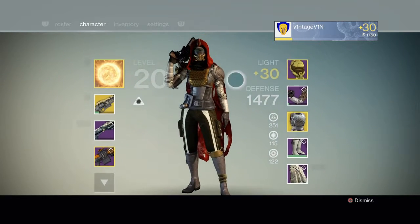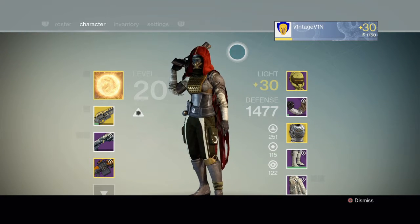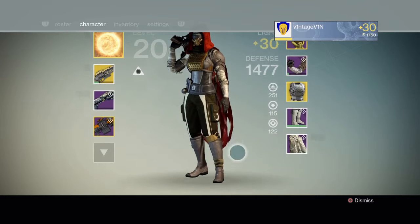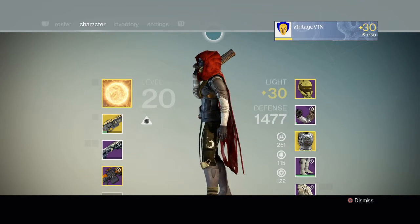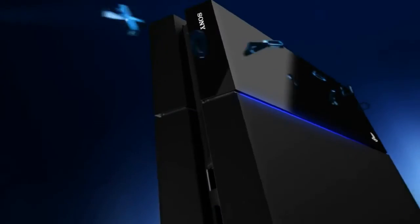So yeah, I went into this raid as a level 29 and came out at 30. I'm really happy with where I'm at right now. We'll also do a video, if you guys want, on Austin's Warlock and what he got. But that's everything I got in my first run of Crota's End. We're definitely gonna do it again next week when it resets. I'll see you guys in the next one. Bye.